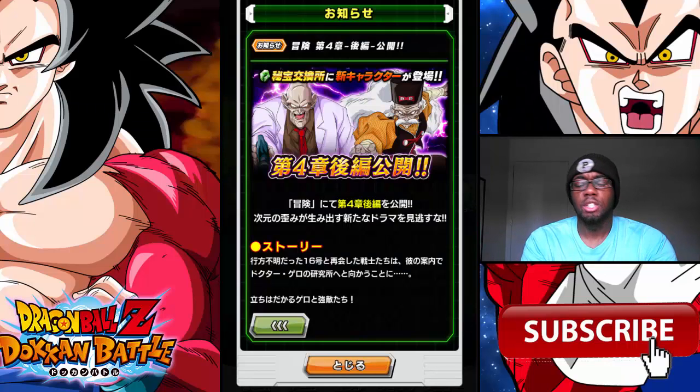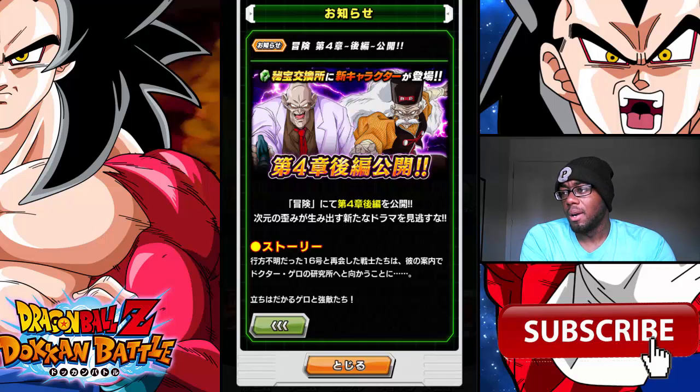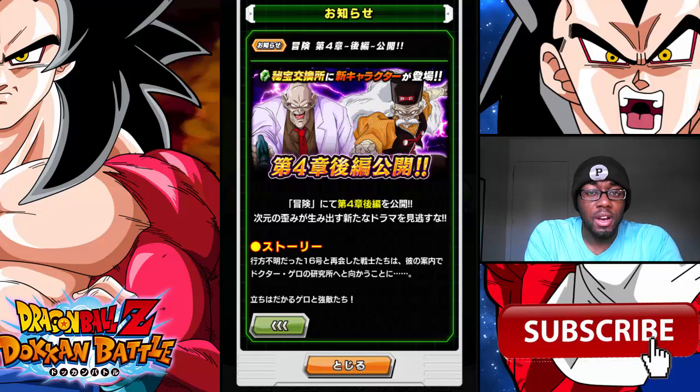What is going on guys, it's your boy ICJosh and today we're going to be talking about the new Chapter 4. We're going to talk about the new Vegeta that's in there. Before we start — this is going to be a short video — I'm going to be live streaming Chapter 4, beating all the missions, getting all those dragon stones and gems out of there as well, because it is triple rank XP.